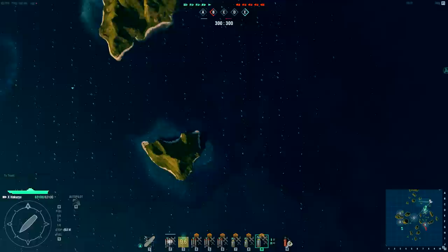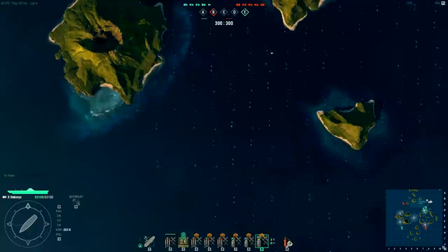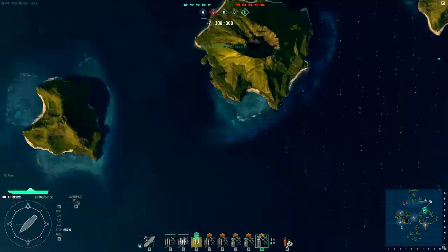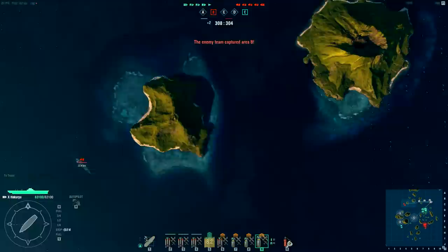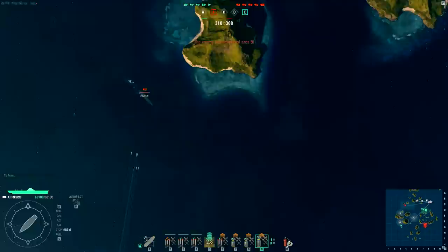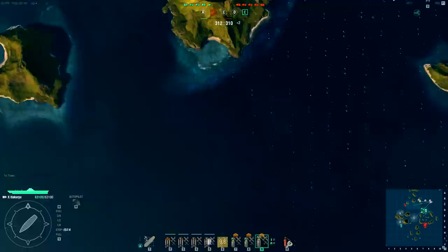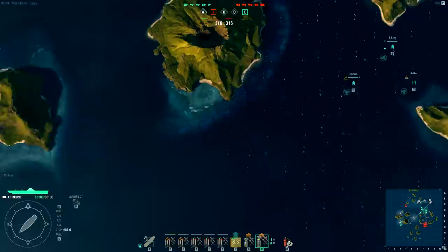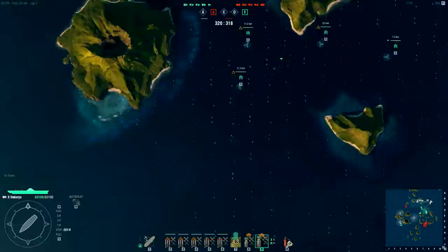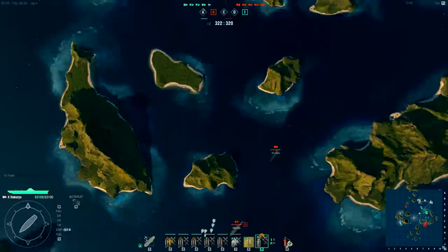I'm gonna attack in mass, just zerg the enemy and go after that Montana. There's five of us, five of them. I don't feel the need to move my carrier yet — I'm literally gonna mass them all up and try to slaughter the Montana. The Montana has less anti-aircraft than an Iowa but a little more than the Yamato, and that Des Moines probably has pretty good AA abilities. The interesting thing about Japanese carriers is we have more squadrons but fewer planes per squadron.